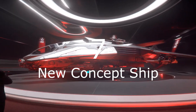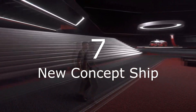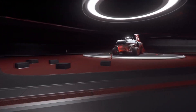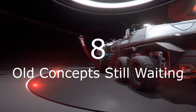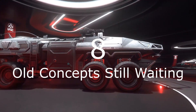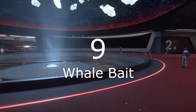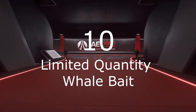Seven: the new surprise concept ship available for the first time with LTI. At CitizenCon, they teased a new mining ship and had us vote on which manufacturer would make it — could it be ready for concept sale announcement already? Ideally it would be finished enough to show in the HoloViewer. Number eight: the old concepts we have been following for ages — expect to walk around them again in the HoloViewer. Nine: the whale bait ship, which in my taxonomy is anything over $300. Ten: the limited edition whale bait capital ships for the really big whales.